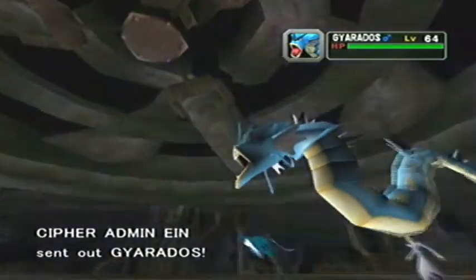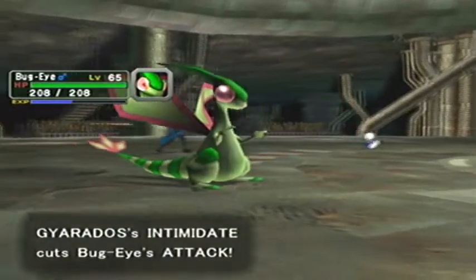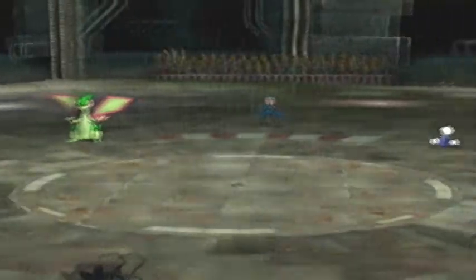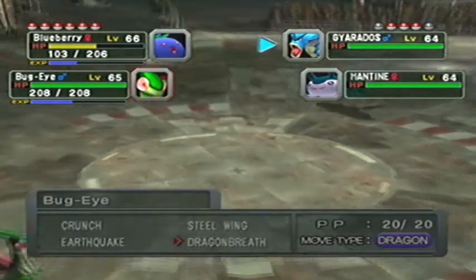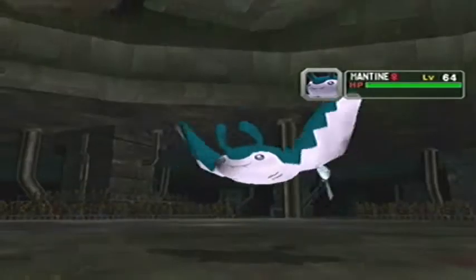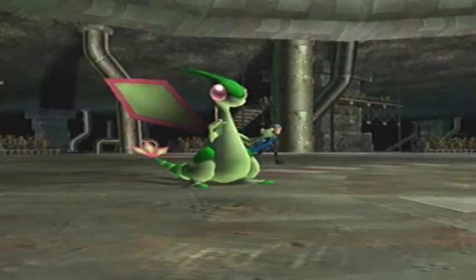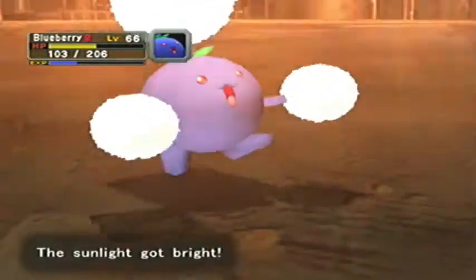Gyarados! Right, we are getting the sun up - unless you faint, which you might do. But we're going to attempt to get the sun up. And both these guys are water-flying types. So what the heck can you do, Bug Eye? Gyarados, Mantine - I don't know what it can really do yet. We're just going to breathe all over that. Okay, it can confuse you - that's a pain in the rear. He went for Bug Eye, which is good because I want Blueberry to get the attack off. No more rain for you, sir.